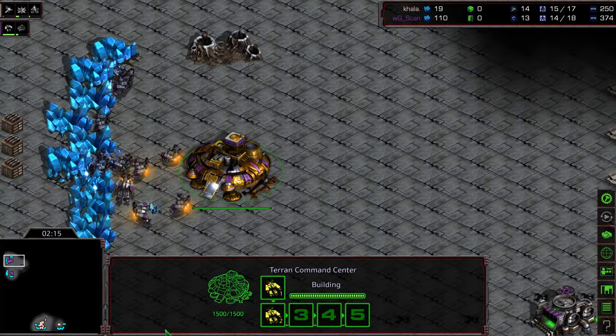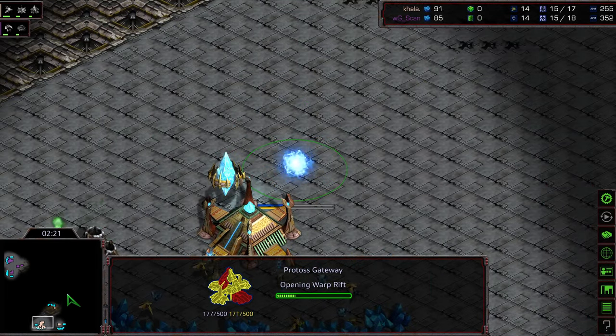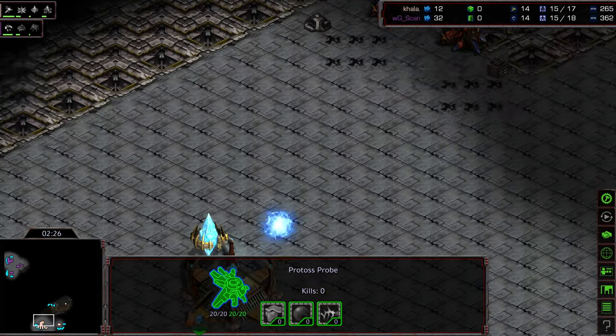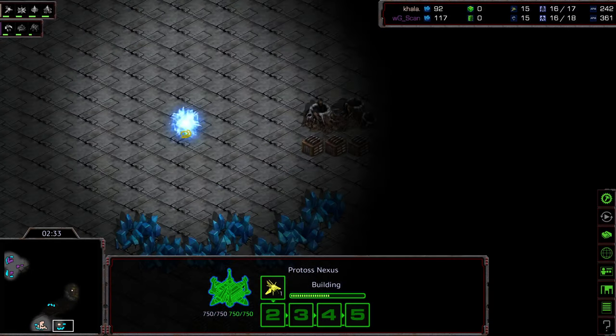We're seeing a 14 Command Center in the opposite corner. I'm wondering if we'll see some variation play — we've seen the power of carriers on this map, particularly in their ability to threaten. It looks like Kala is going to be scanning the upper right-hand corner first, so once again Scan is going to be able to keep him in the dark.